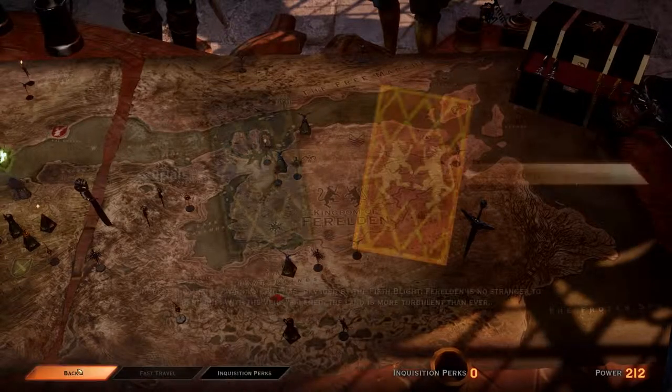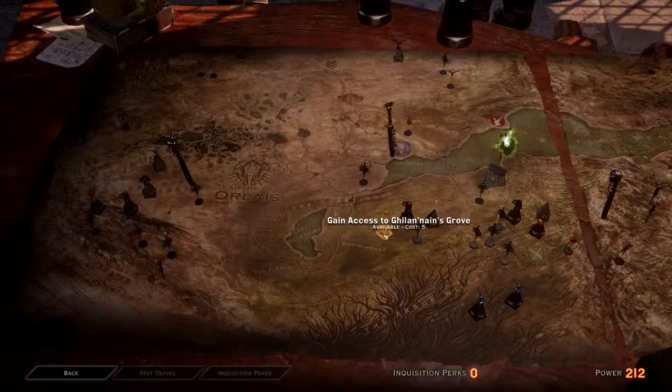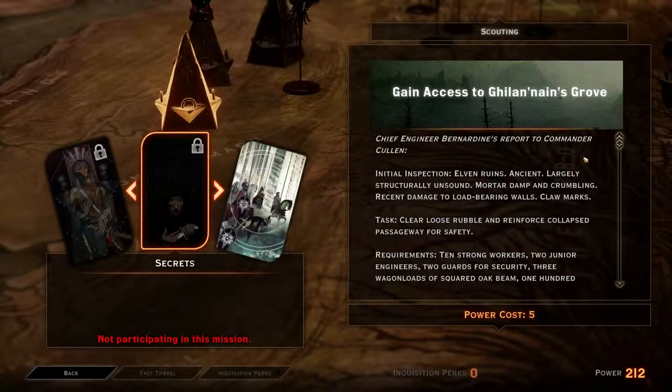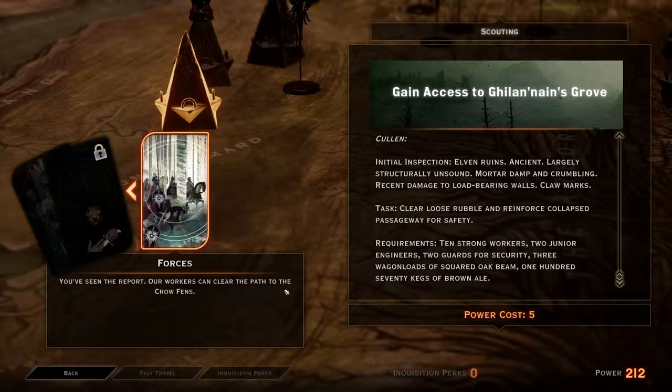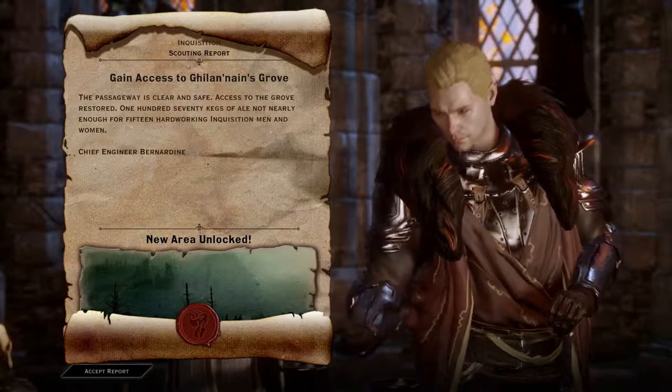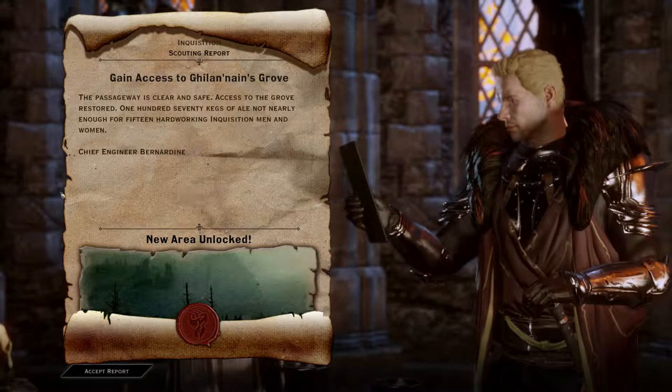We got some Blood Lotus and Chastened Throne Accessory. Let's see, there's some stuff we can unlock in the Exalted Plains. What's this — Support from Navarra? Let's open these things up first. Gain access to Galan Nain's Grove. Chief Engineer Bernardine's report to Commander Cullen — initial inspection, elven ruins, ancient, largely structurally unsound, mortar damp and crumbling, recent damage to load-bearing walls, claw marks. Task: clear loose rubble and reinforce collapsed passageway for safety. Requirements: ten strong workers, two junior engineers, two guards for security, three wagon loads of squared oak beam, one hundred seventy kegs of brown ale.